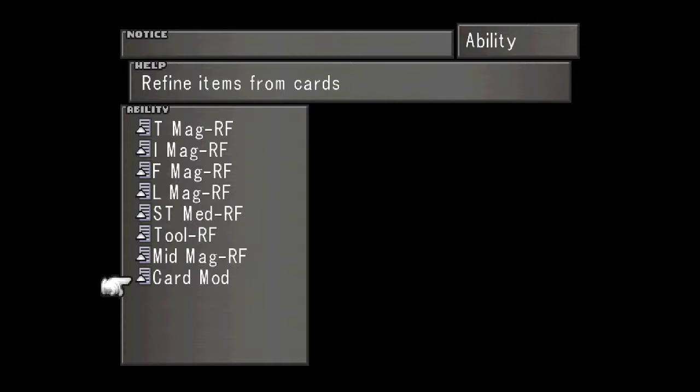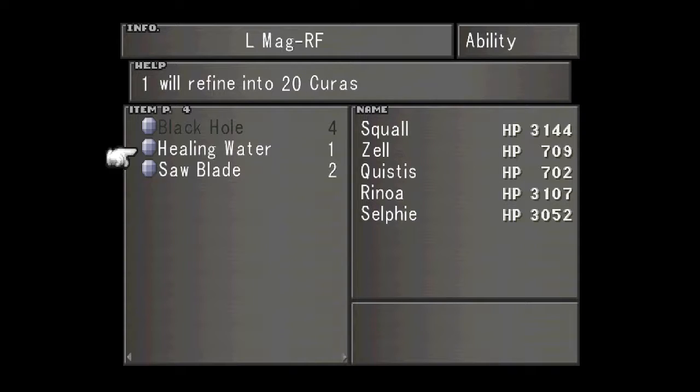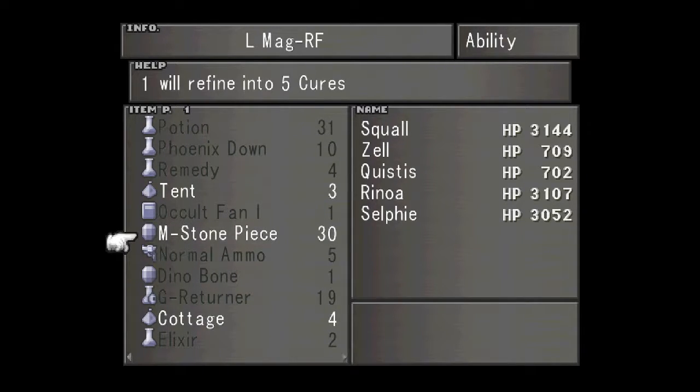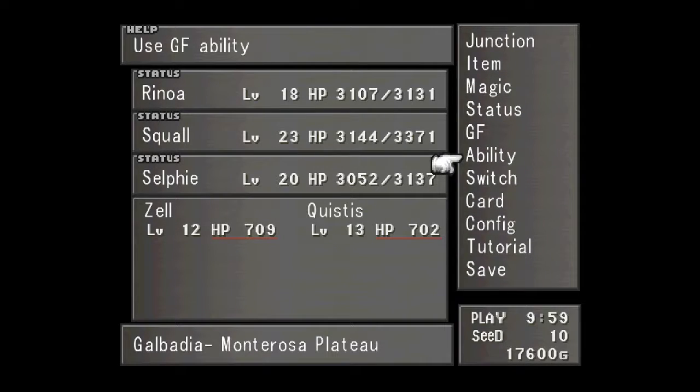When you go back to Balamb - because you won't be heading back there at one point - and you want to spend some time fighting some T-Rexaurs, it's probably a good idea. The Life Magic - Healing Water will also refine into 20 Curas. And Saw Blades refine into 10 Deaths. So once you use a Saw Blade and you want to give somebody the Death spells, go for it. The Death spells do not work on boss enemies, but on weak enemies it's almost certain they will cause Instant Death.